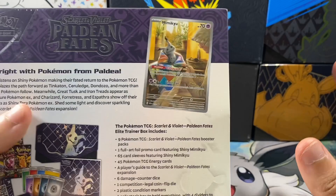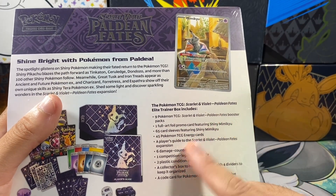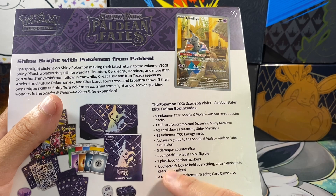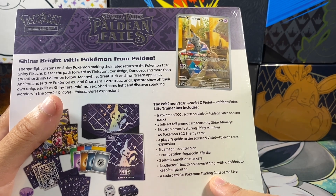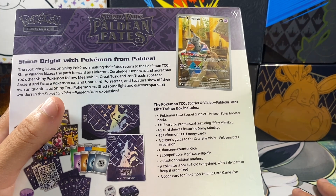This box basically — we'll go through really quickly since we opened so many — has nine packs, the sleeves, the promo, all that good stuff. And then it has a code card for the Elite Trainer Box. I think that gives out like nine packs on PTCGO.